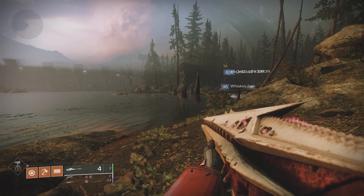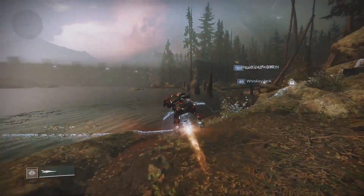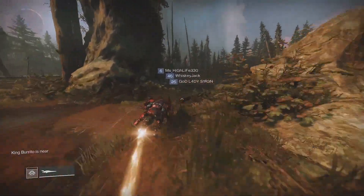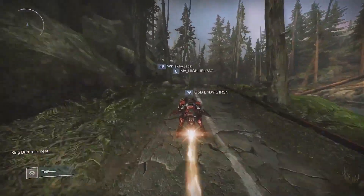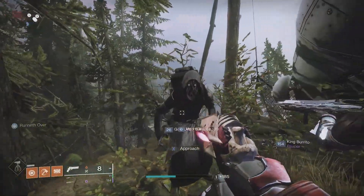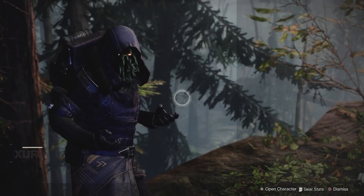Once you touch down on the Winding Cove, go ahead and hop on your sparrow. Go straight ahead, hang a right, and then go through a cave and you'll find Xur up on a cliff's edge. Here's that delightful boy himself. Let's go ahead and get in his inventory and see what he's selling.